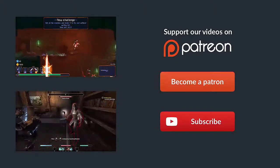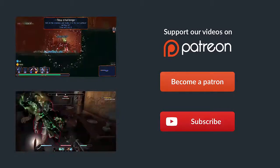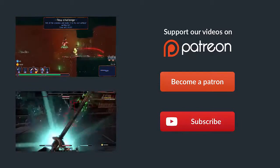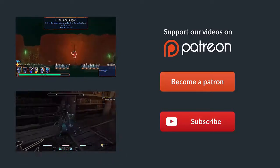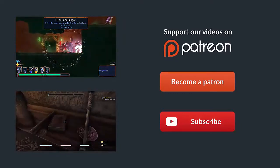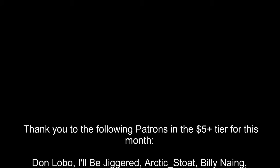There are certain rewards — one of which, in the $10 plus tier, is to have your name shouted out in the end credits. So this month we have: Don Lobo, Arctic Stoked, Billy Nung, Dr. Papa Penguin, Phillip Rapp, Bebop56210, Grandpa Gus, Source of Success, Hitbox. And that is it this month. Thank you everybody, and thank you to everybody in the $5 plus tier who should be on screen now, and thank you to everybody else in the lower tiers. I love you all — you guys are awesome.